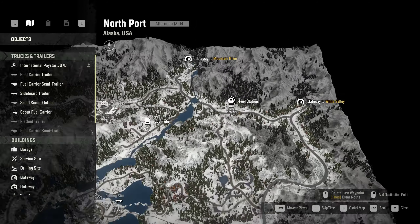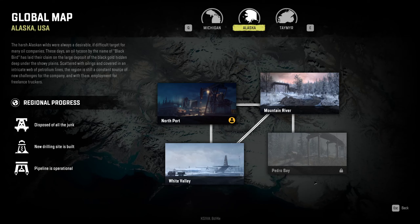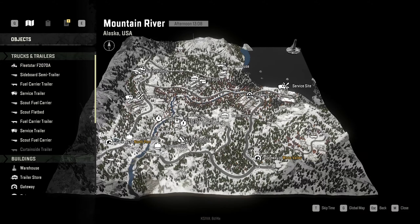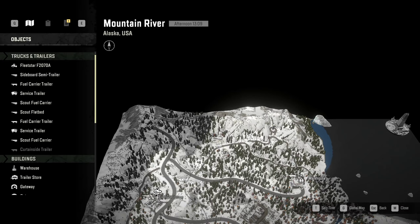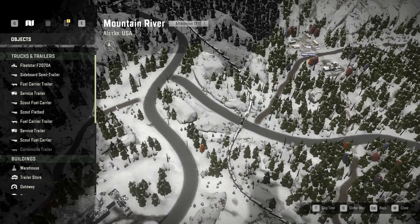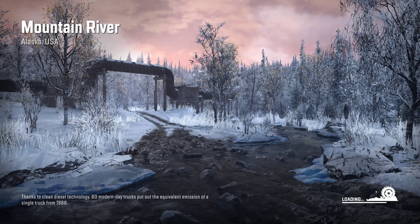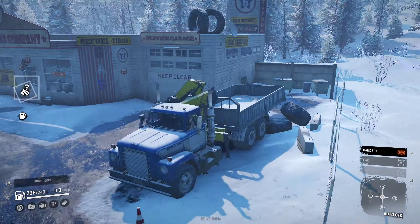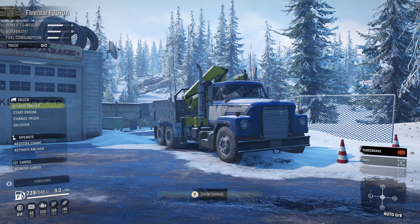If you haven't checked it out yet, go check out the playlist in the video description — episode two is when all the magic happens, or doesn't happen. So we unlocked Mountain River; we're in North Port and we also unlocked White Valley, but I haven't really gone around White Valley yet. The way towards Mountain River is open now, the gateway to White Valley is still closed. We'll be focusing this episode on Mountain River.